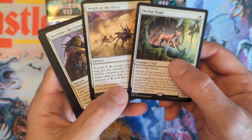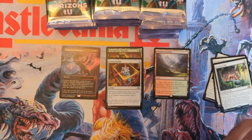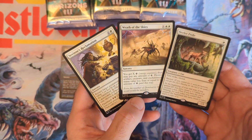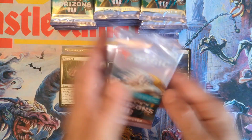Three-rare pack! Two rares and — wow, it just keeps coming. We have the Guide of Souls, so three rares and a mythic in there, all white. That's a theme pack right there — if you get that in a sealed event, you know what color you're playing: white.